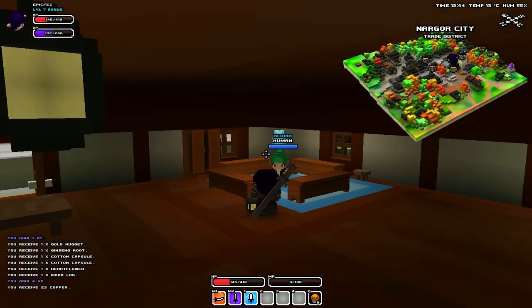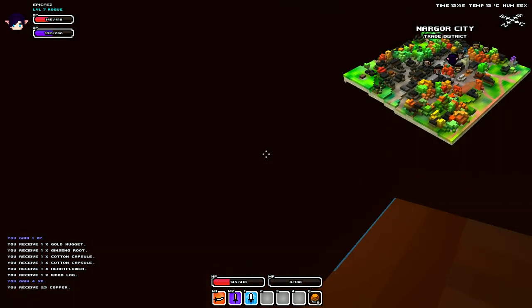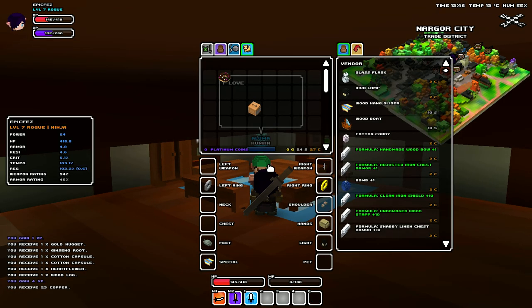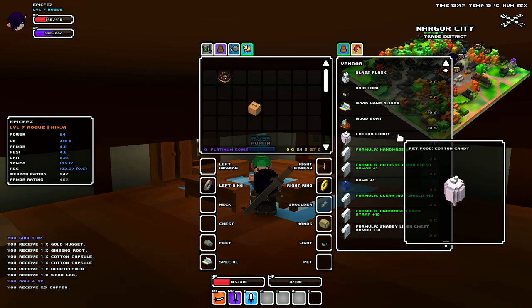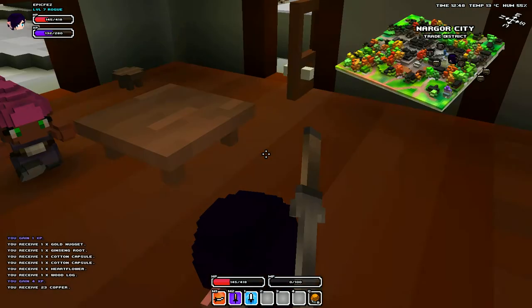Now most foods you need to get by doing dungeons, and foods are what you can tame pets with. But for this occasion I'm going to be showing you how to tame a sheep. So all you need to do is talk to the general shopkeeper, which as I said was in the middle of the city, and then buy cotton candy. Cotton candy is a food required to tame a sheep, so if you buy one of them for two copper or so, that's fine.